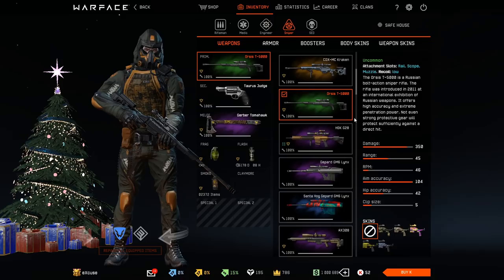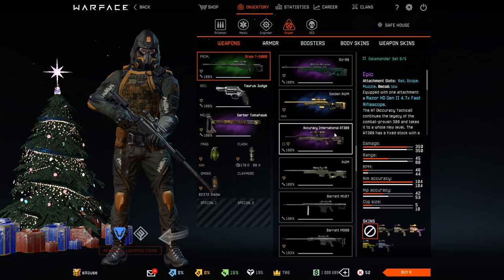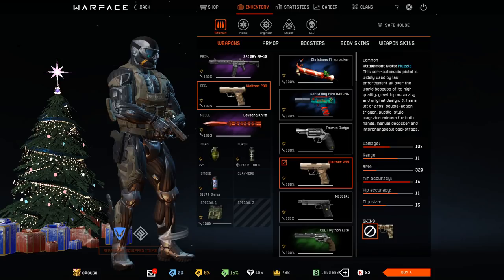On third free-to-play place for NG, I would put the PP2000. For the Sniper class, we've got the Orsis T5000 as best free-to-play weapon, the M40A5 as second best, and the Accuracy International AT308 as third best free-to-play sniper weapon.